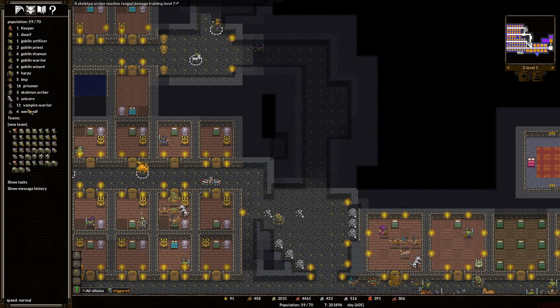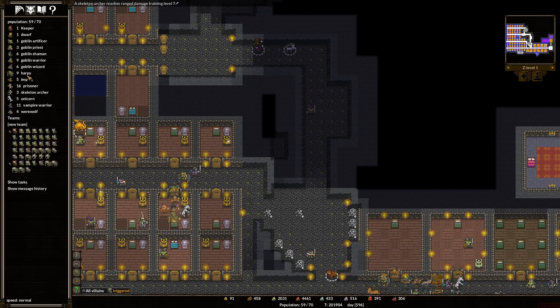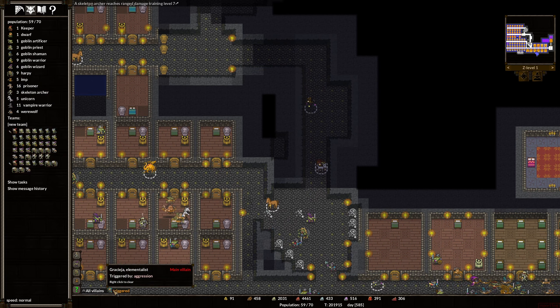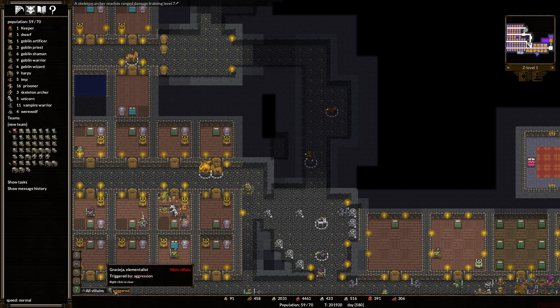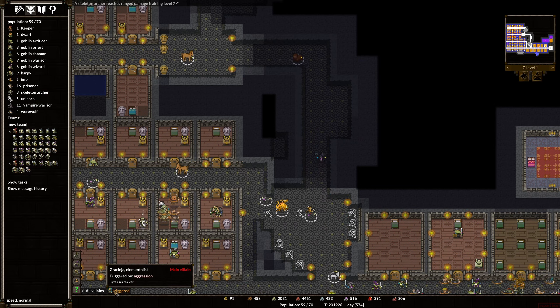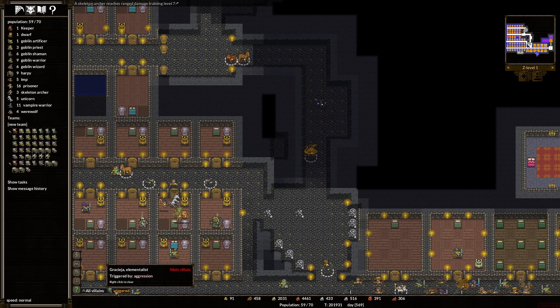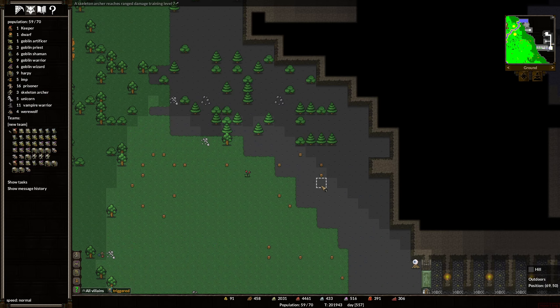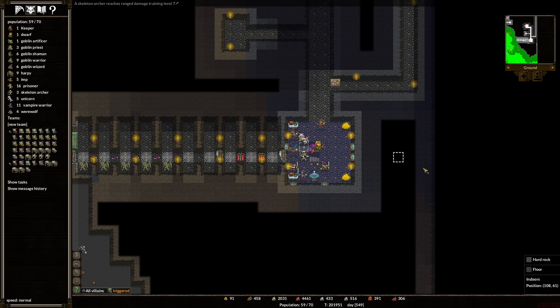We already have the Vampires and some of the Harpies guarding in various guard spots, but because Grace Siege the Elementalist has been triggered, I want to be able to go out on the map but also not worry about rushing back if there's a problem. I'm trying to be a little bit more deliberate with the way I manage our troops, since I usually take everybody out and most of them just sort of sit there or don't get to actually participate in the attacking.